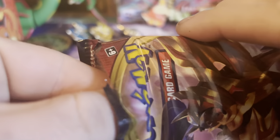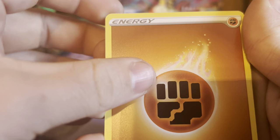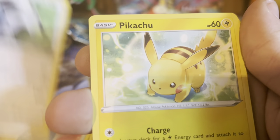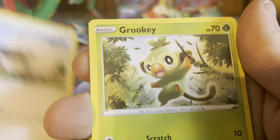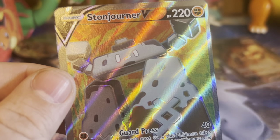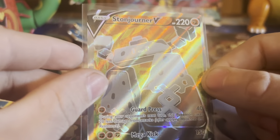Let's open up the first pack. The energy types are fire and fighting. We got a Wacky — Lucky Egg, double Pikachu, Glaring Meowth, Sizzlipede, Wynaut, Grookey, Gloom, Rapidash for the reverse — and a full art Stone Joiner! Not a bad first hit, guys. A full art to start!